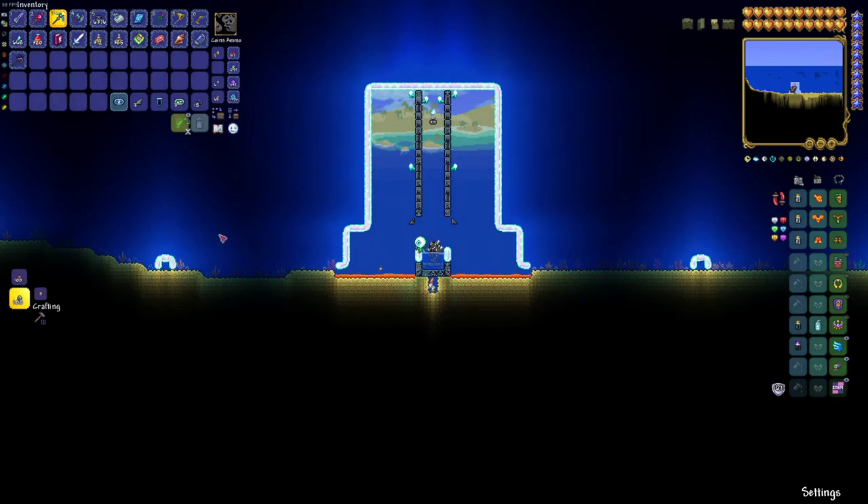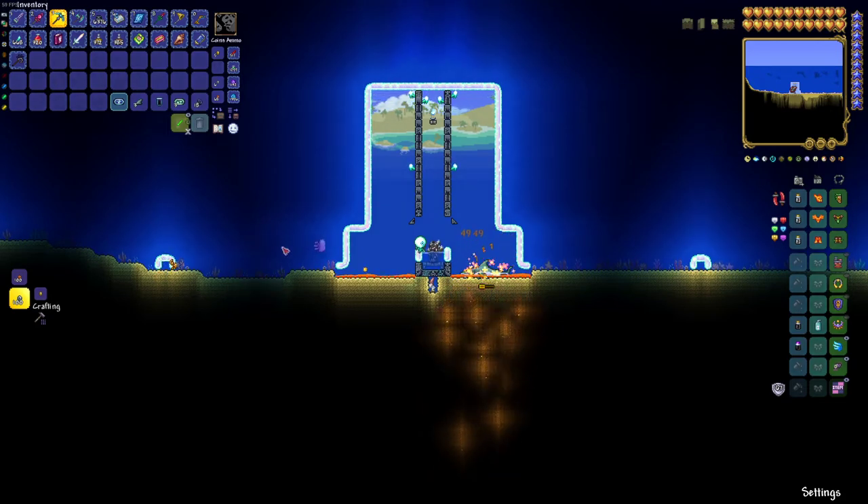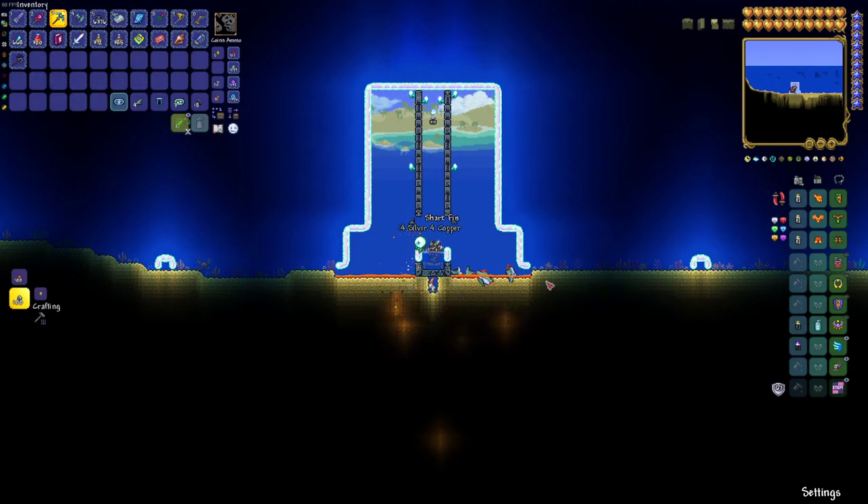I figured I would just share this little sea creature AFK farm that I have made. What you need are the bubble blocks, which are sold by the Party Girl once you enter hard mode. You basically go to the ocean, flatten out an area, and then build a structure kind of like this — it doesn't have to be this exact shape. A super absorbent sponge makes the next part easier, but you can use buckets if you don't have that yet.